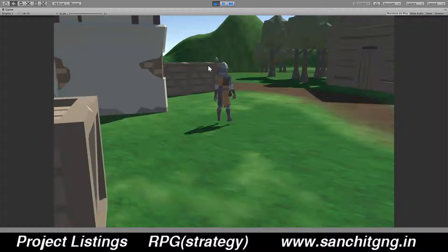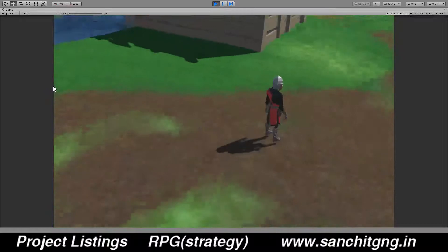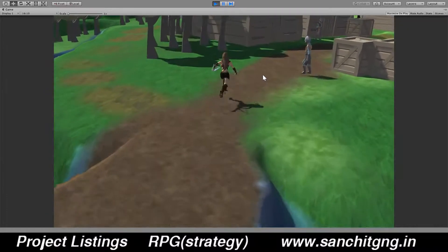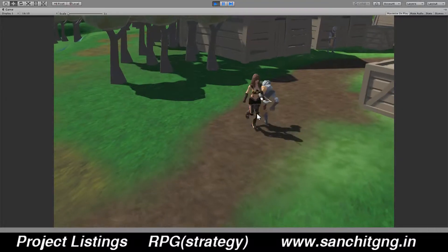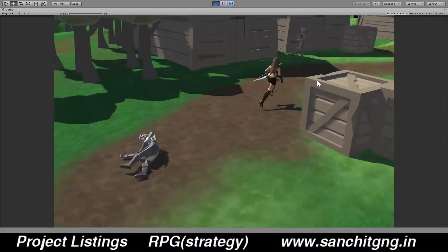As I get into play mode there is a cinematic sequence created using Cinemachine. As I get near the radius, the enemy will start beating me and I can also beat the enemy. The fight will go on until the enemy dies or eventually I die.